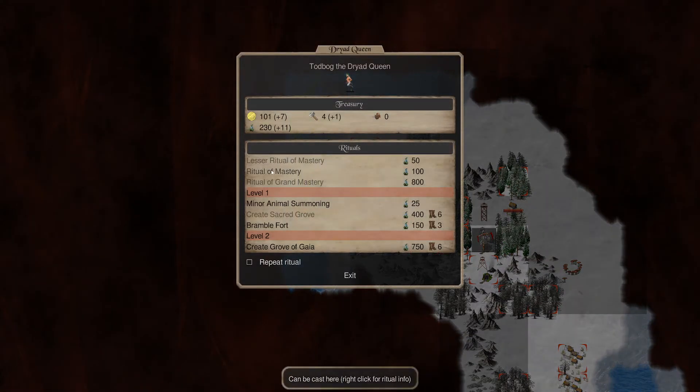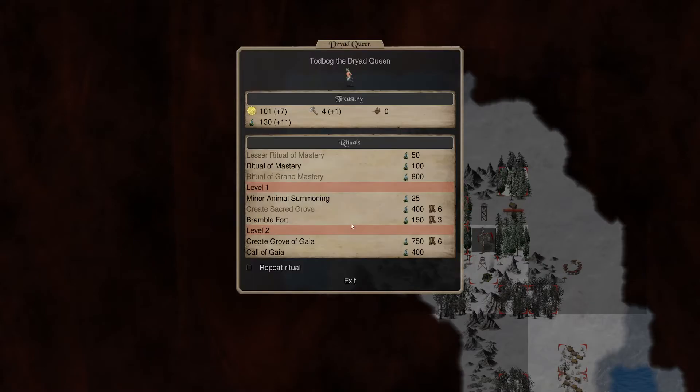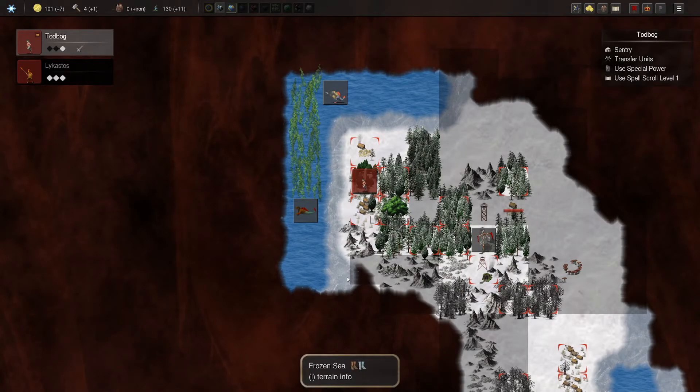Let's do a Ritual of Mastery. Call of Gaia — it calls upon one or a few of the best units available to serve the Dryad Queen. The more sacred the location, the more powerful the units that answer the call. It can be cast in ancient forests and any sacred grove. So once we get to 400 herbs, we'll want to return home and cast that for sure. But for now, let's move out and continue to explore the map.